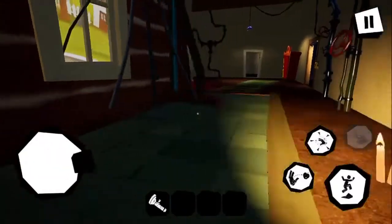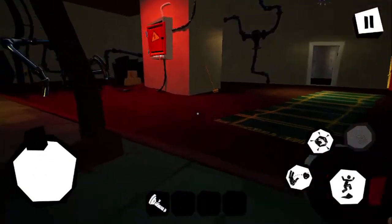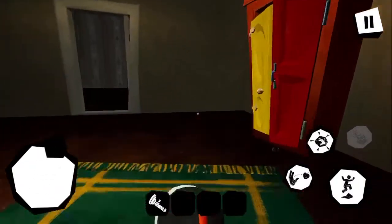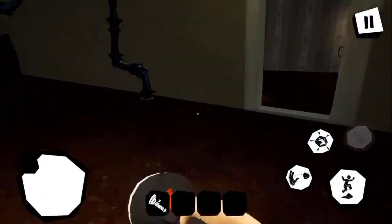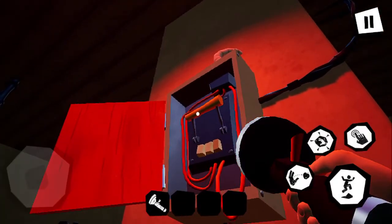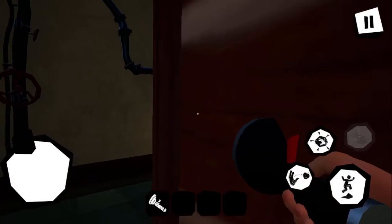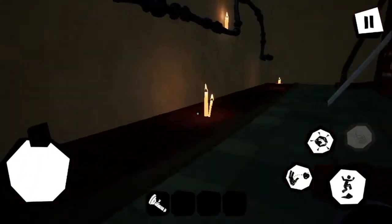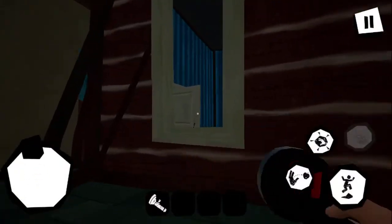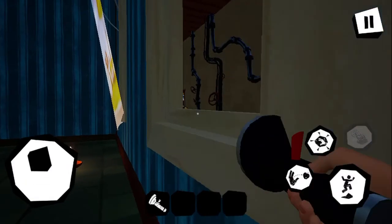We broke him again. All right, first this one is very easy — just gotta flip this switch to turn off all the power. Then jump through that window just to be sure.